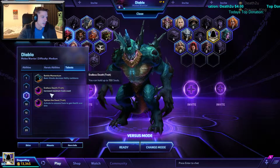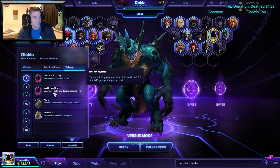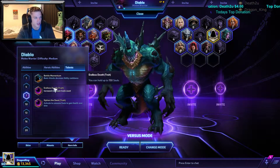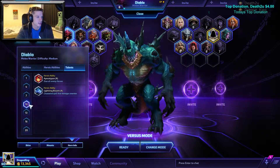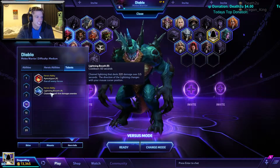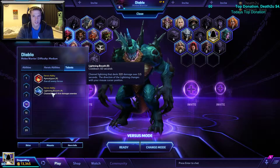This talent increases the maximum souls you can hold to 150. More souls means more health and faster health regeneration — a monstrous amount of health. Level 10 is Lightning Breath, which is extremely good. As soon as you use it you'll never go back — always pick Lightning Breath.